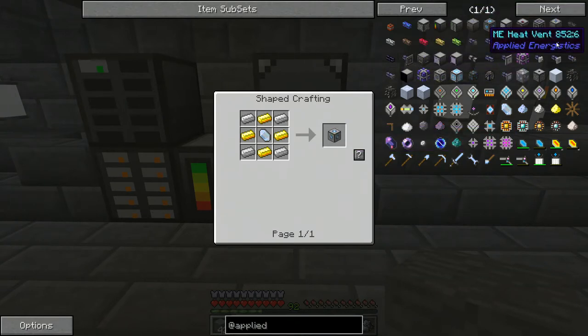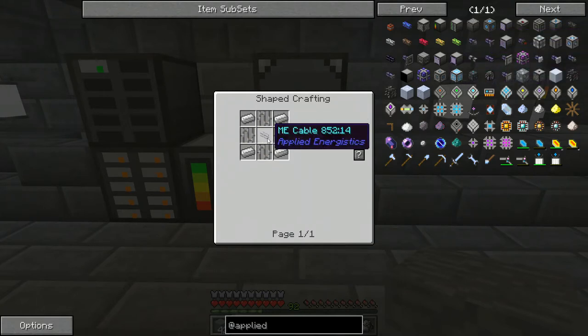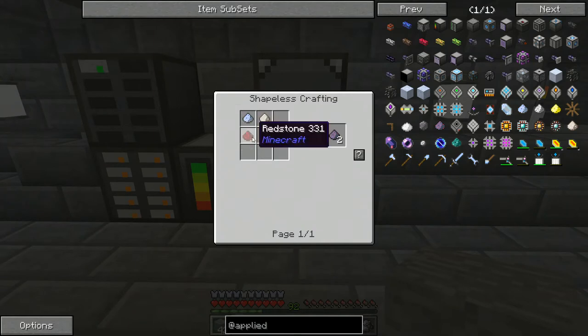The ME Heat Vents are also pretty easy to make. All they are is some iron ingots, some iron bars, and some ME Cable. The ME Cable is a little bit harder to make — it's just glass and Fluix Dust. The Fluix Dust is pretty easy to make; it's just Redstone, Certus Quartz Dust, and Nether Quartz Dust. So that's not too hard.